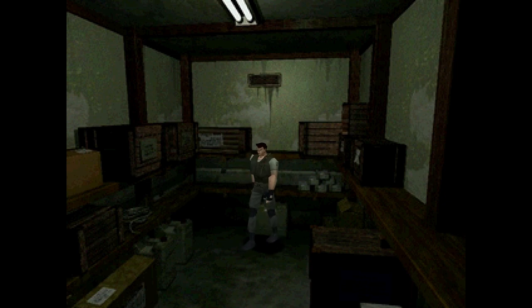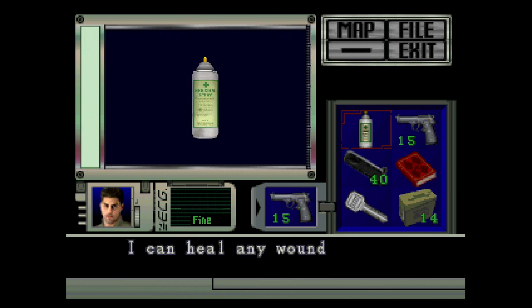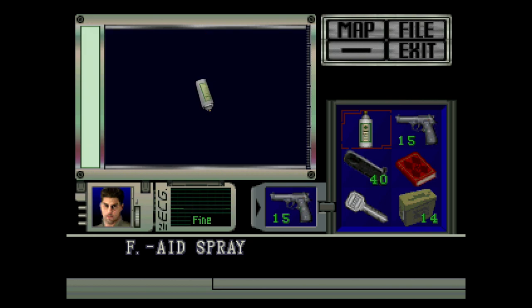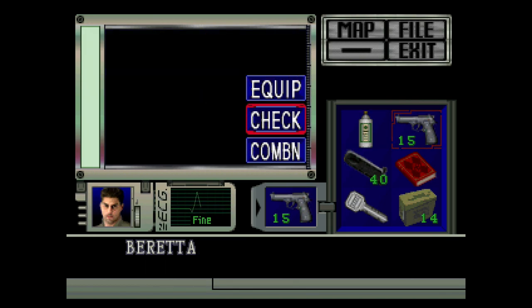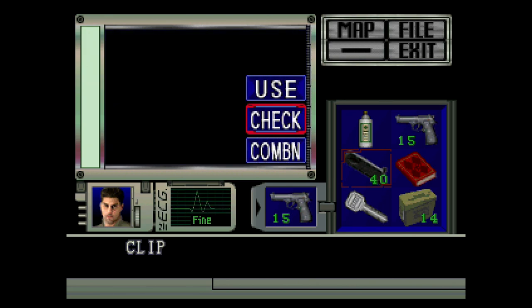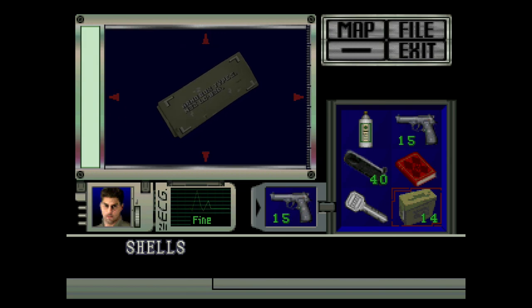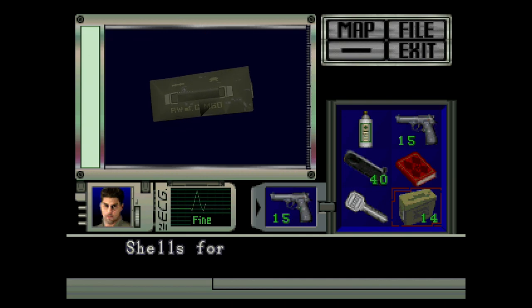I'm going to take a look at these items up close. I can heal any wound with this — Ethan Winters agrees on that statement. Looking at the clip — clips for the Beretta. And shells for the shotgun: ammo 80% type S, M32 LC830. Cool, shells for the shotgun.